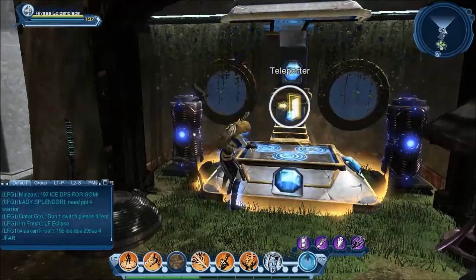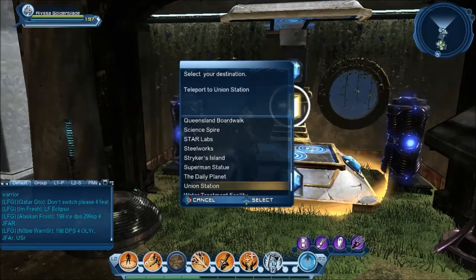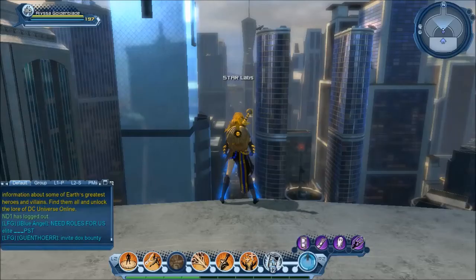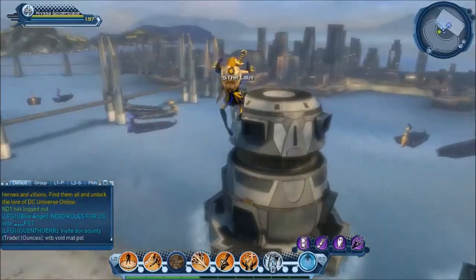First of all, if you're going to teleport there, I always use Star Labs for the heroes and Daily Planet for the villains. For the heroes, Star Labs puts you in a direct line to Aquaman's ship. For the villains, you probably have about three different choices that are close to Ocean Master's ship.